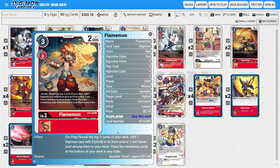Moving to the rookies, I'm running four copies of the BT-04 Flamon. This Flamon acts as a good search engine looking for our Tamers and hybrids. He has an on-play ability where we reveal the top three cards, add a card with hybrid in its form and one red Tamer from among them into our hand, and the rest go to the bottom. There's a decent chance you take both, making this card super valuable.